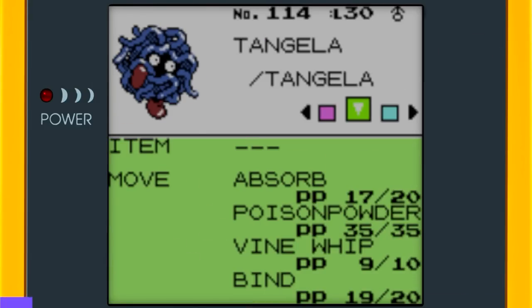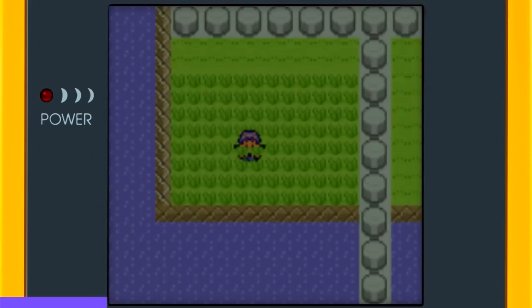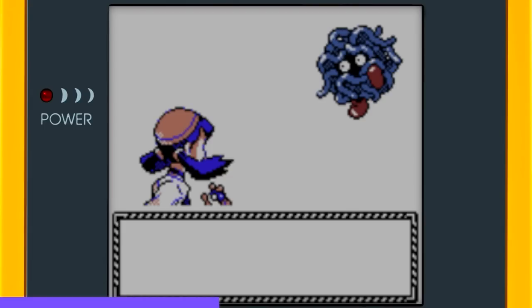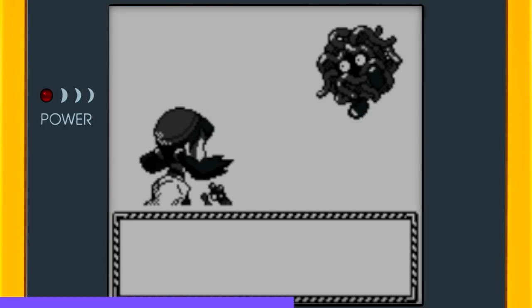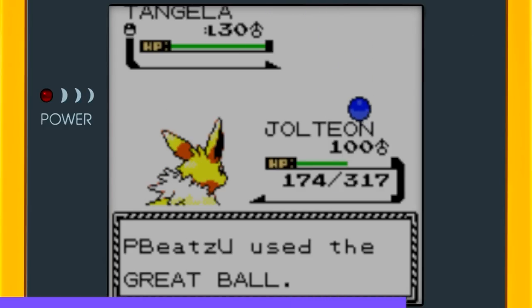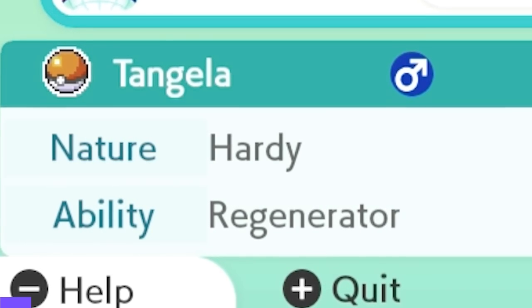Next on my list was Tangela. I surfed from Pallet Town to Route 21. The first Pokémon I encountered was a Mr. Mime — absolutely a cursed Pokémon. Soon after, I stumbled upon a Tangela, but it got away. I bumped into another Tangela and finally caught the level 30 male Tangela using a Great Ball. I used a Great Ball because it's red and blue like Tangela — though there's no point since it turns into a regular Poké Ball anyway.